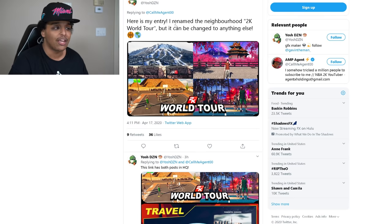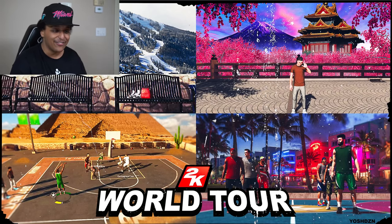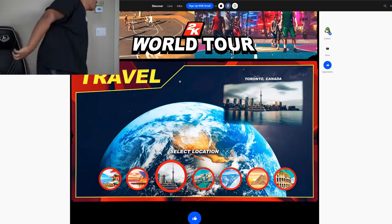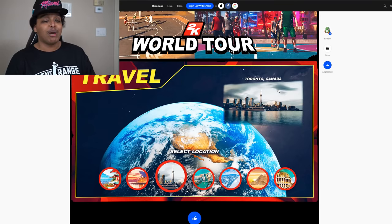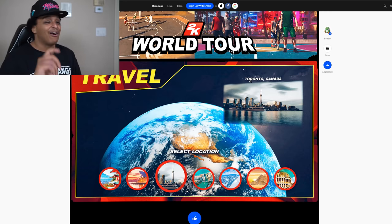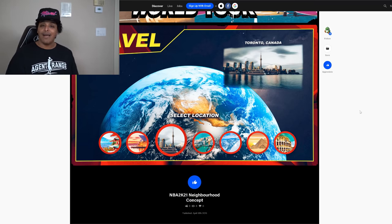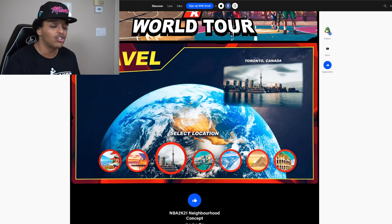Yash Design sends in this submission. Here's my entry - I renamed the neighborhood '2K World Tour,' but it can be changed to anything else. He has some seats with a snowy mountain - Switzerland vibes. We got some Japanese vibes right here, city nightlight vibes, and the Egyptian vibes. He has a link. Huge respect - I'm from Toronto, so I was going to give you extra points for putting Toronto right there. You're a smart guy. You guys are legendary. Think about this: you click on my park, you want a matchmake, and you could choose your court the same way you do on other games like Counter-Strike. You get all these places to choose from - look how beautiful and elegant this looks. Put this guy on the team, 2K - why is he not working for y'all right now?